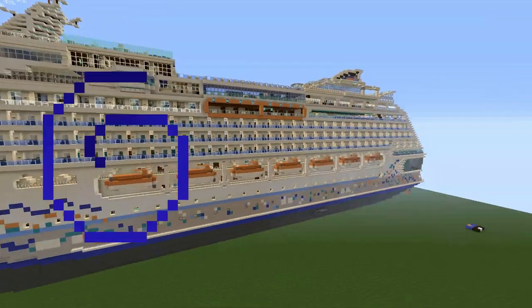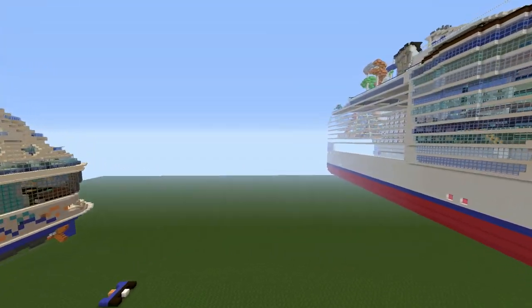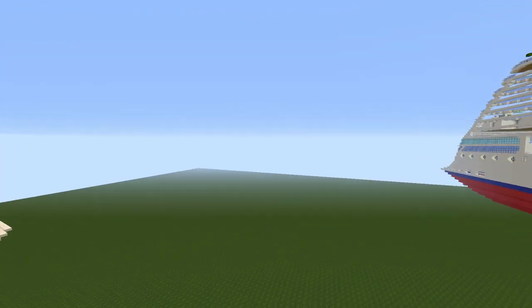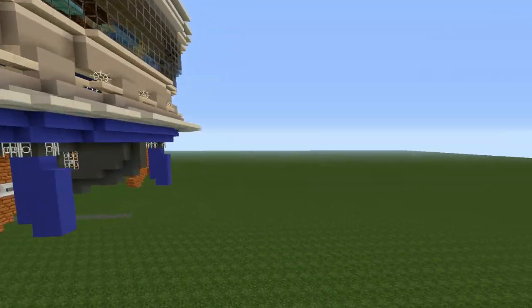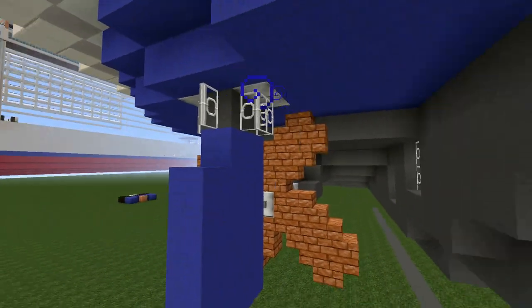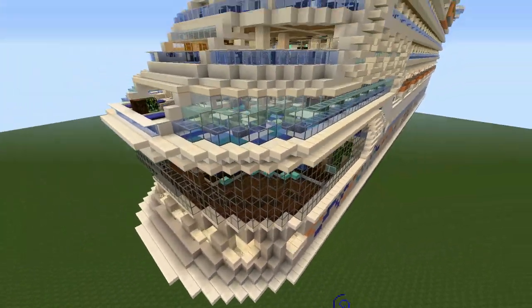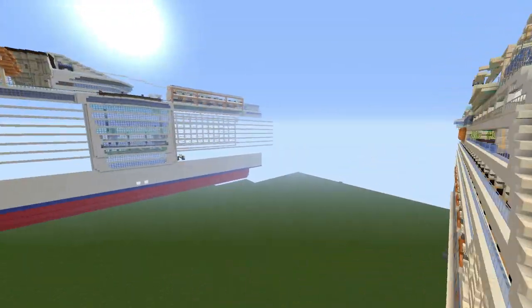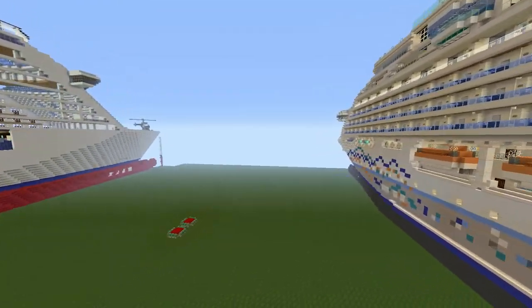This is a shaft-propelled ship. I didn't want to make azipods because they're just annoying sometimes. You still have the shafts, the stern thrusters, and yeah, this is a ducktail. I felt like adding a ducktail because they're cool looking, even though they're not really useless — well, they're not useless, but yeah.